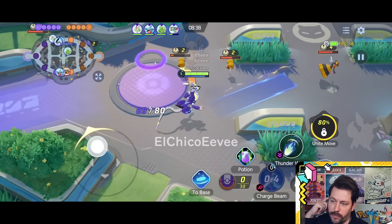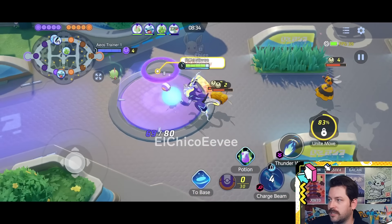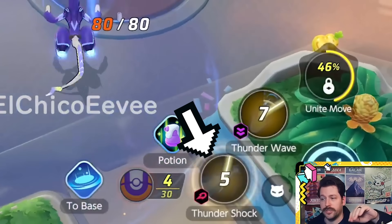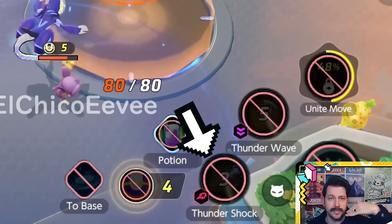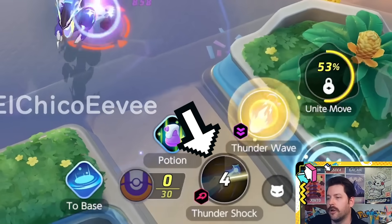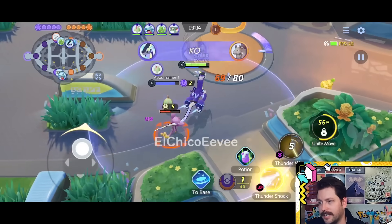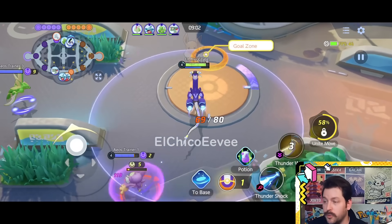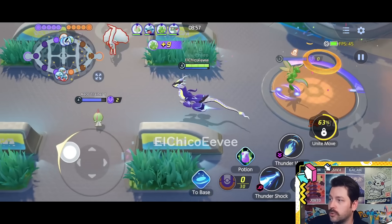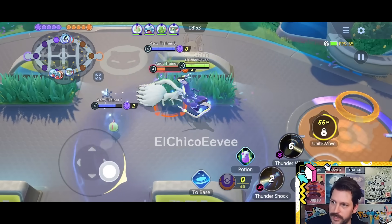You're also seeing its basic attack — nothing really special to report there, it's a basic attack that deals damage without anything specific happening. Your first two moves are pretty basic: you have Thundershock, which sends out a jolt of electricity in a designated direction dealing damage, and Thunder Wave, which discharges electricity at a designated Pokemon, dealing damage while decreasing movement speed by 30% and attack speed by 10%.